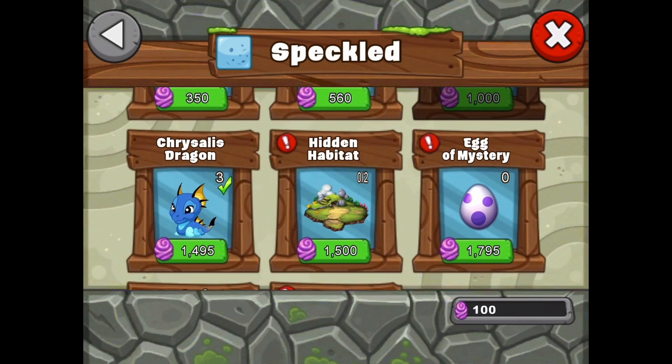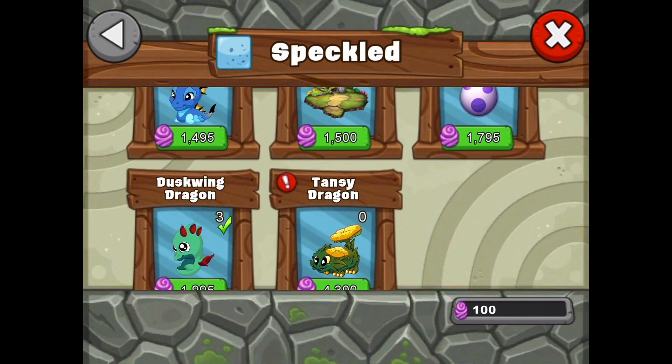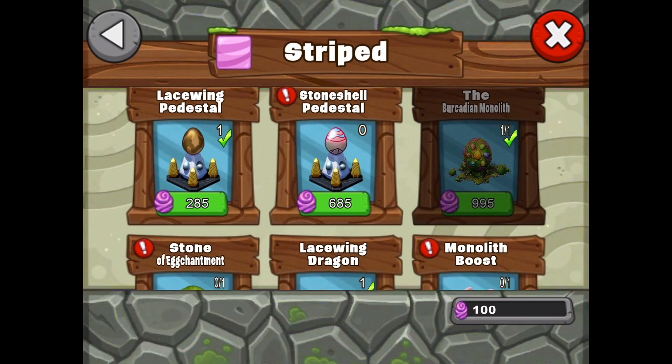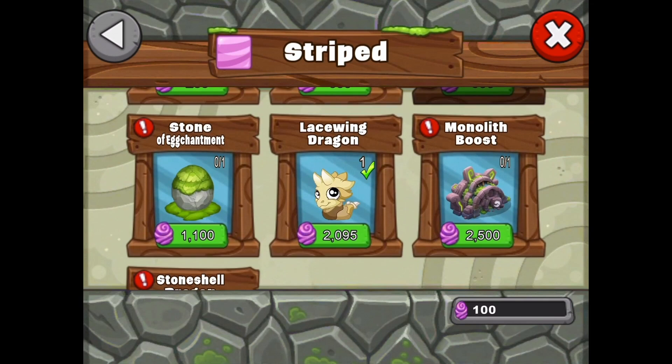The chrysalis dragon is back. There's a new dragon class — hidden dragons — so we've got a hidden habitat. And there's an egg of mystery, which is new — I guess when you buy it you don't know what you're going to get, hopefully a dragon you don't already have in your park. Duskwing is back, and tansy dragon is a new dragon in the speckled tier. Moving to striped: lacewing pedestal, stone shell — another new dragon — and the Burkadian monolith is back. There's also a stone of egg chantment as a decoration, basically a big stone egg.